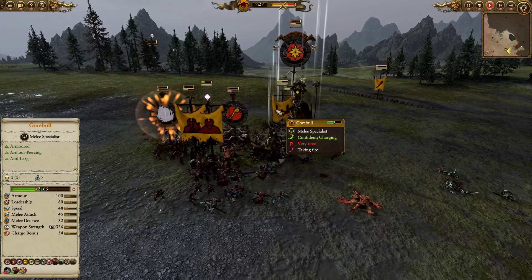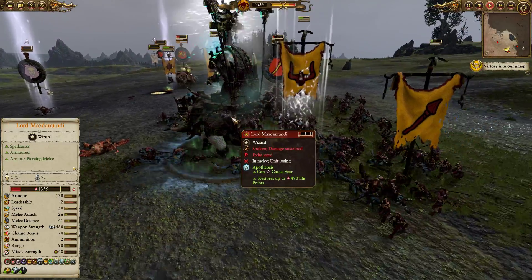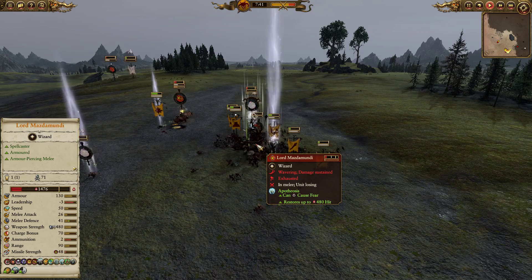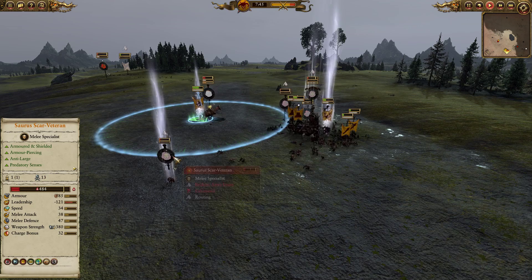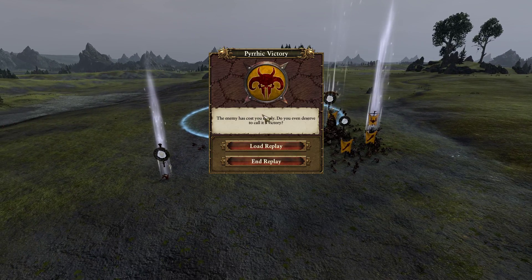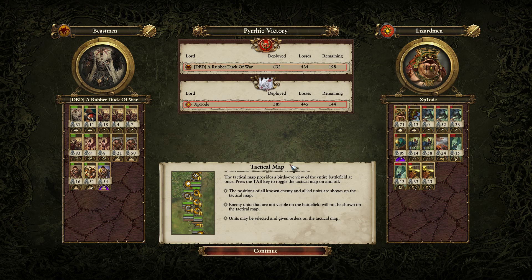The Butchers still have seven models and of course have regeneration, so they can be pretty effective here. That majestic Bastiladon goes down into the dirt. The Saurus is really starting to struggle as the Gore Ball comes in, that mighty axe trying to cleave through, and Mazda Mundi looks like an Apotheosis is going on to keep him topped up — but he's chunking health. The Gore Ball is getting some really nice engagements. The Scar-Veteran is on minus 132 leadership, certainly running for the hills, and as Mazda Mundi shatters, so do the rest of the Lizardmen forces. Well played to my opponent Explode — a nice dino box build.